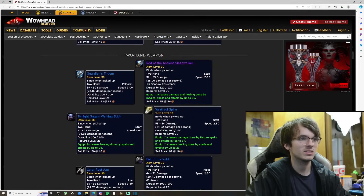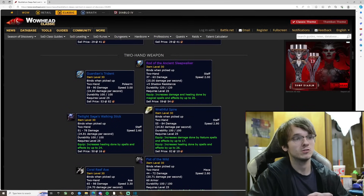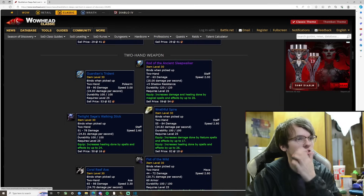Now two-handed weapons — this is what I'm looking forward to as a ret paladin. The Guardian Trident is 25 damage a second. I actually don't know if I'll be getting this because I already have a paladin mace at around 25 damage a second. The Trident of the Guardian has a 3.0 speed and 90 top hit.